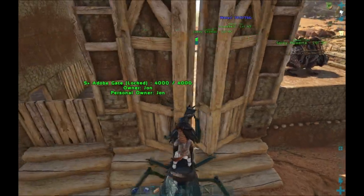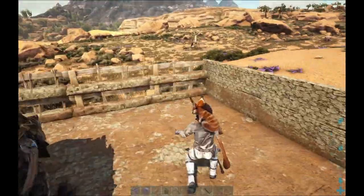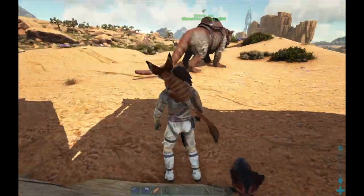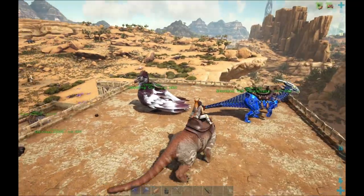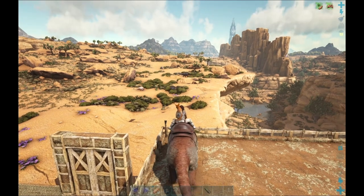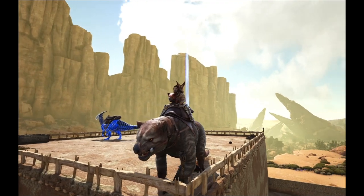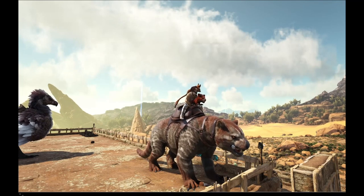I see raptors, so I don't want to be on my mantis. Basically, this is how you do it on PC. If you're looking for help with a controller, I'm sorry but this isn't the best place to come, because I have no Xbox or Playstation experience. I've actually never played anything on an Xbox or Playstation before. But anyway, what you're going to want to do for a Dino Wipe — you're going to want to hit Tab if you're on PC.